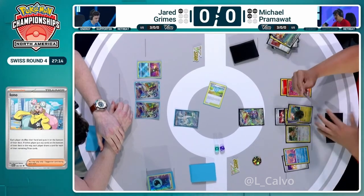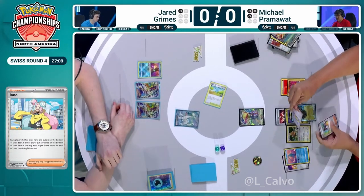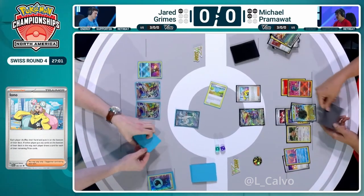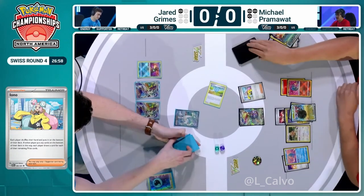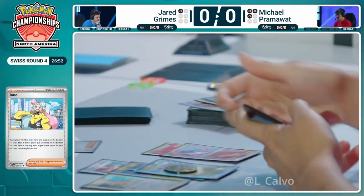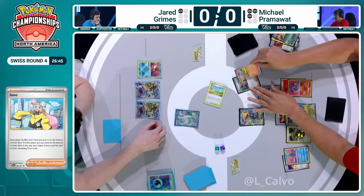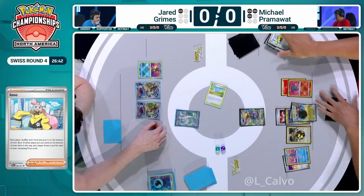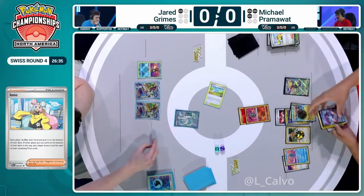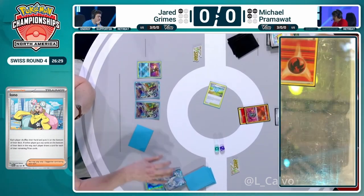Does Pram also have access to the Lost Vacuum? I don't think we've seen it yet — that could be something we could draw towards. We have the Iono, we have the Bibarel draw. You could even use the Pokestop to try and hit Lost Vacuum to get rid of it — seems a little bit cheeky, but we need rid of it. The problem is, if Jared hits Superior Energy Retrieval, you just KO with Baxcalibur — you don't need much next turn at all. Pokestop — still haven't seen the Vacuum and just Energy and Pokémon from the Iono. So we're going to have to go in. Pram goes down to one prize as well here with the Radiant Charizard Combustion Blast.